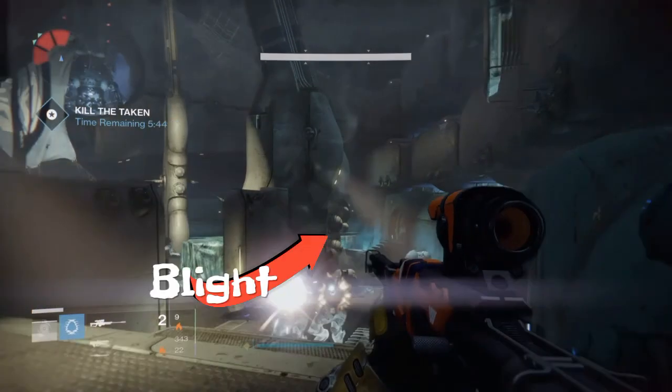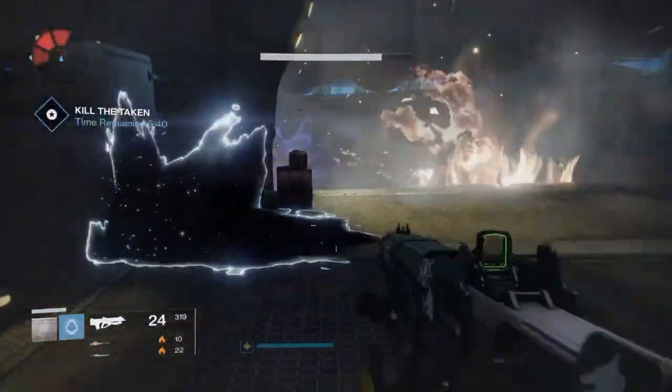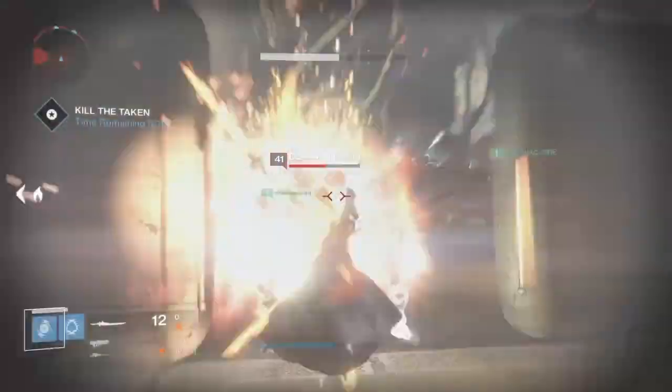The strong adds to watch out for in this level are the knights and the witches. When they appear, quickly take them out.